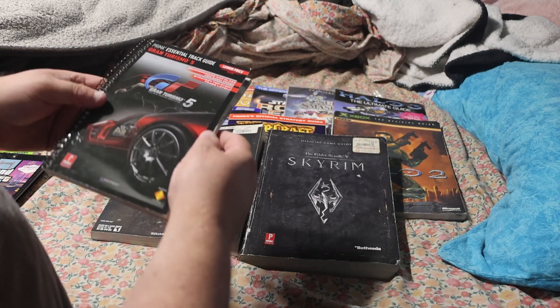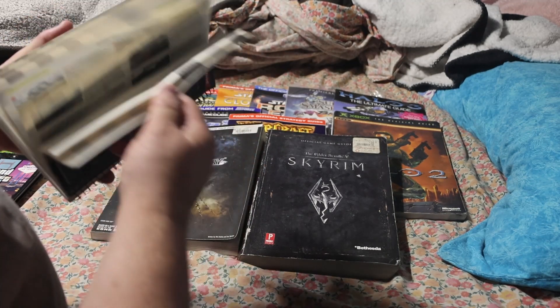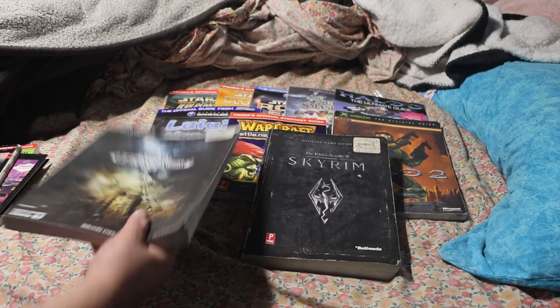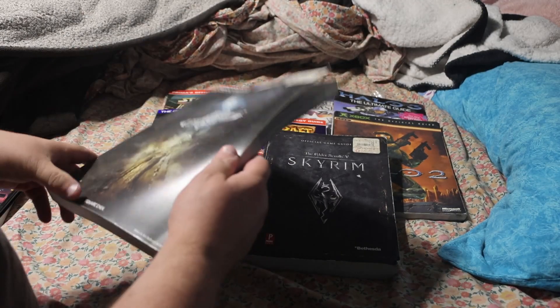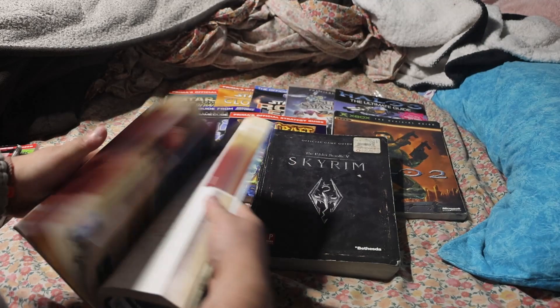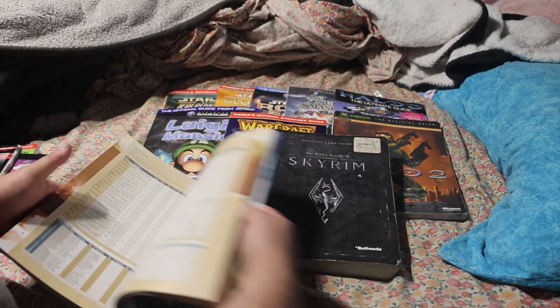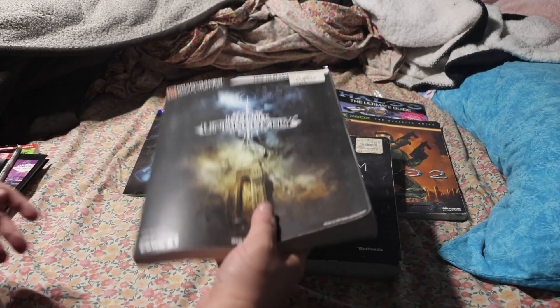Got Gran Turismo 5 — Prima guide — so stuff on the tracks and whatnot. Then Infinite Undiscovery — I'm pretty sure this is an RPG by Square Enix. Yep, I'd never played it but it was just part of a pack of guides that I got. Just gonna quickly go through them.